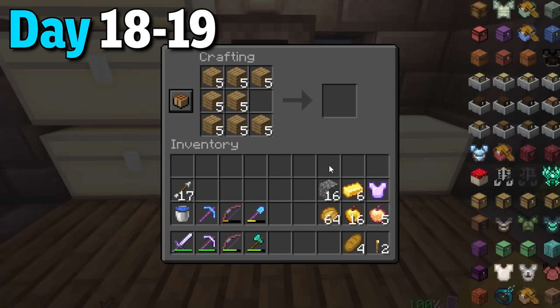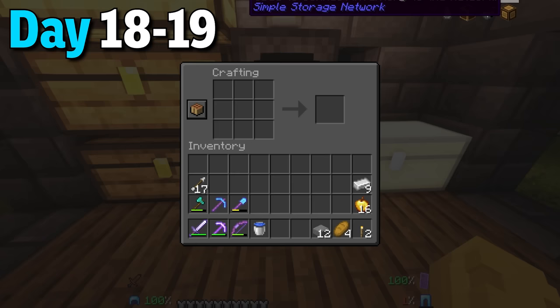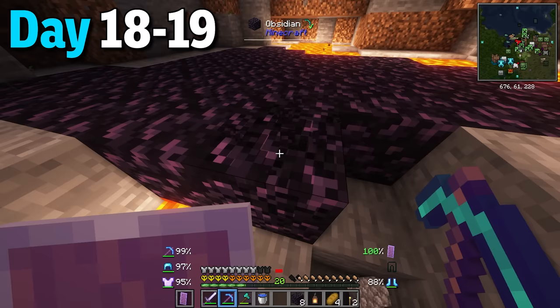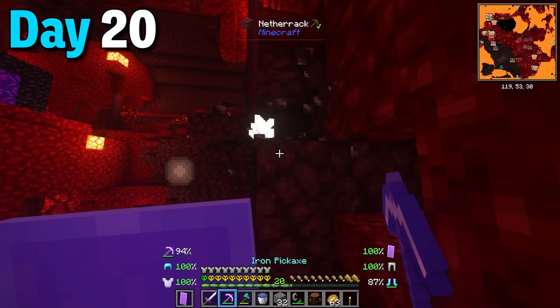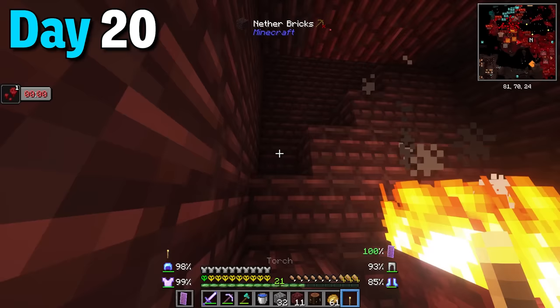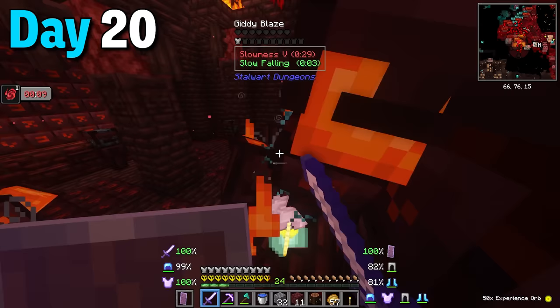I made tons of tier 2 chests which hold way more items. Then I started working on the remote storage system by making network cables and link cables, linked all the chests together, and then made a nether portal since I needed quartz blocks. I teleported into the nether and got a weird spawn but got some quartz really quickly. Turns out I was in front of a stalwart fortress. I got attacked by little mushroom guys and went to check out the fortress. Even though the mobs looked cool they weren't that strong, and the blazes always drop blaze rods which would be really handy.